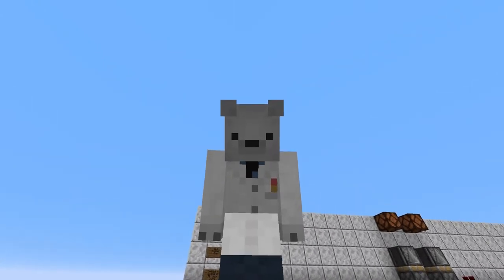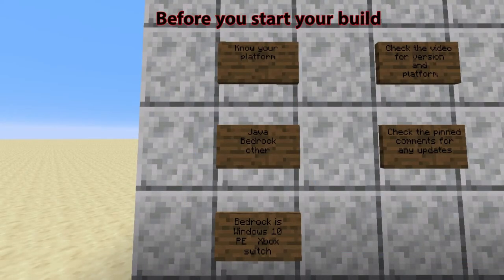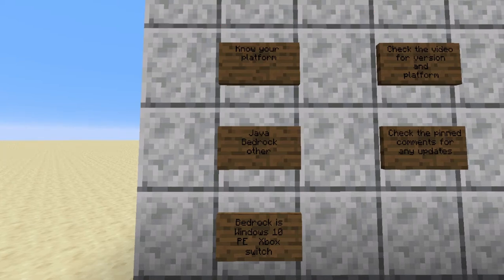Let's have a look at some things to do before you start building. The first thing you want to do before you start building your redstone creation is know your platform. There is a Java platform, the Bedrock platform, and then the others which include PS4, PS3 and Legacy Console Edition. For those who didn't know, Bedrock is Windows 10 Edition, PE, Xbox and the Nintendo Switch Edition.